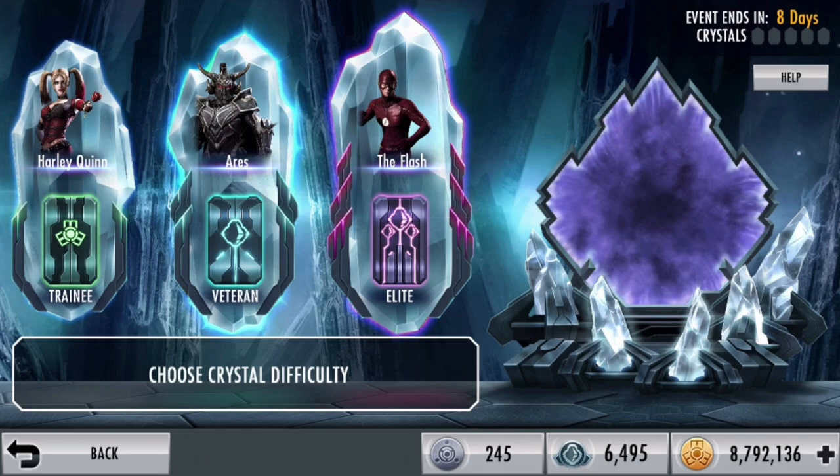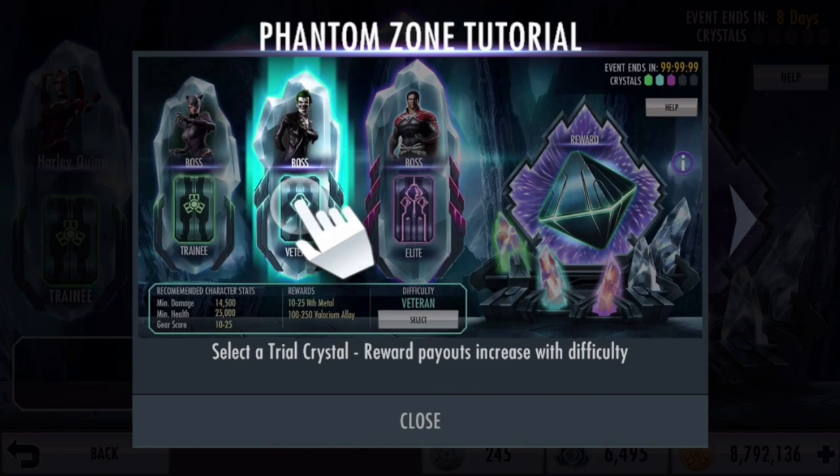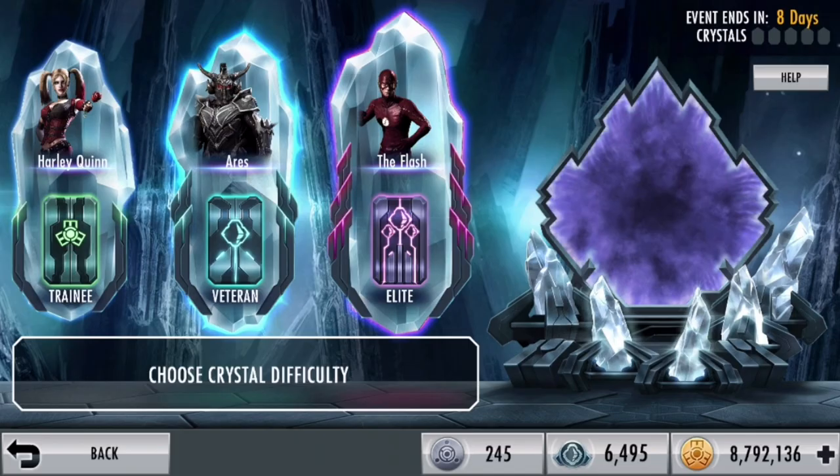However, you've got to be careful as to how you approach this. When you first enter Phantom Zone, there's a lot here. First thing you want to do is look at the top right — you need five crystals. There's also a help page that actually gives you a tutorial, and a lot of people don't even know this. After you choose a difficulty, you have to do the objectives or the trials to open up the main boss fight.